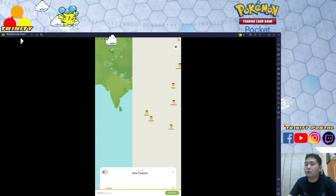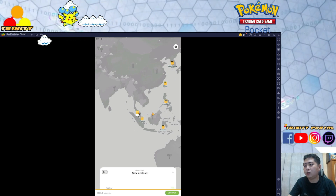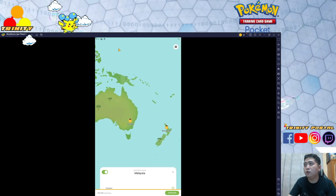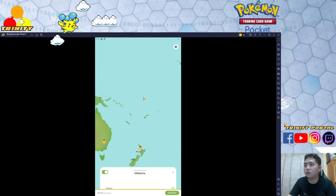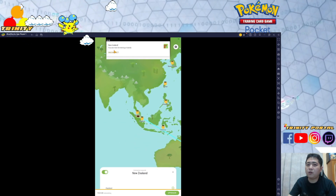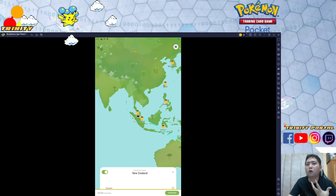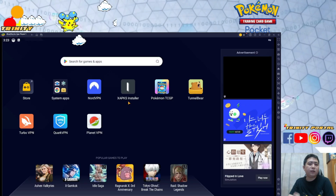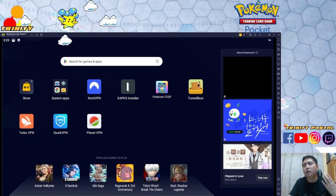Now let's access Tunnel VPN. I'm from Malaysia, so I need a VPN. Drag through the interface and you'll see many VPN server options. Select New Zealand — it will establish a secure path to the New Zealand VPN server. Wait for all the prompts to complete and it should be fine.